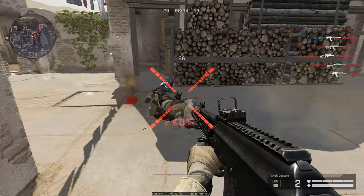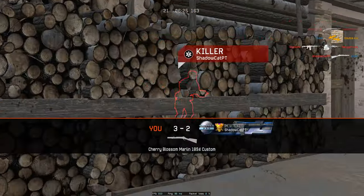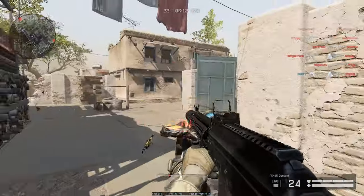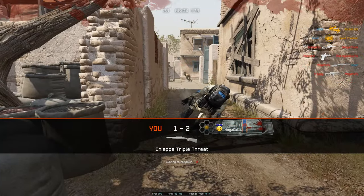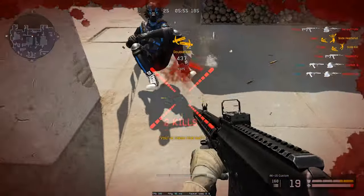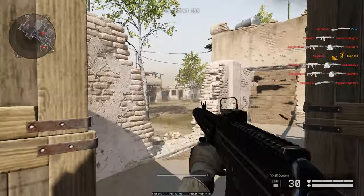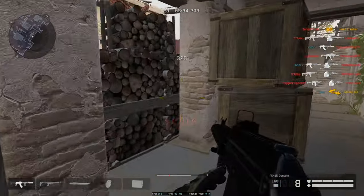He messed up hard there, but I'll take that kill. Let's continue with the HOA scope — yeah, the HOA scope. So if you go with this combination of attachments and use a scope with lower magnification, the recoil becomes pretty unnoticeable. As long as you stay on target you should be getting those kills easy.